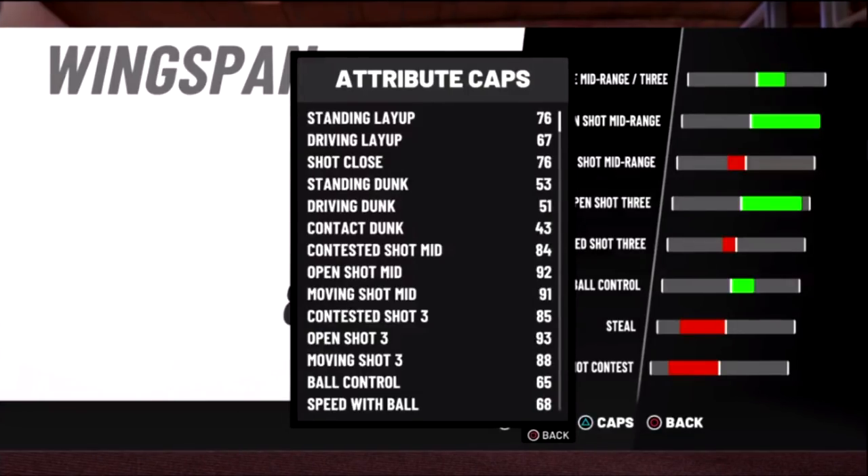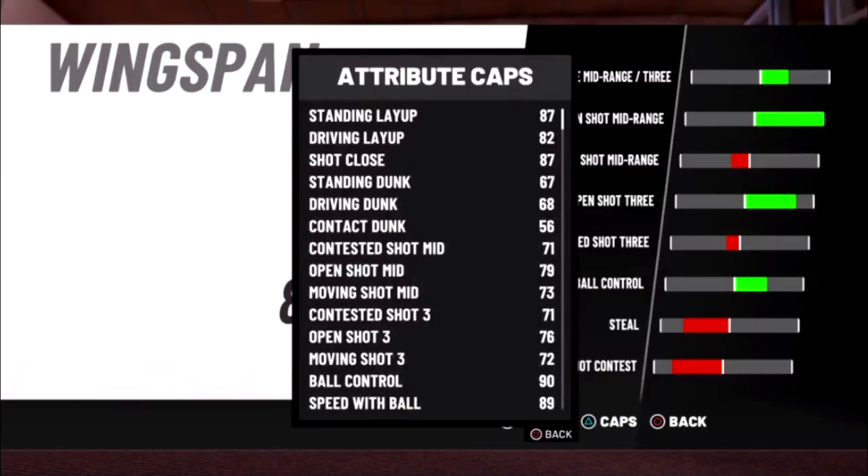Now down to the Small Forward category. A six ten Power Forward stretch - with the lowest wingspan you can see your open shot three-point rating. A six ten pure point forward does not speed boost - you can't speed boost with that. But a six eight Playmaker with the lowest wingspan will get you 90 ball control. The open shot difference isn't that crazy. All these builds basically come down to badges and what you want as a player.